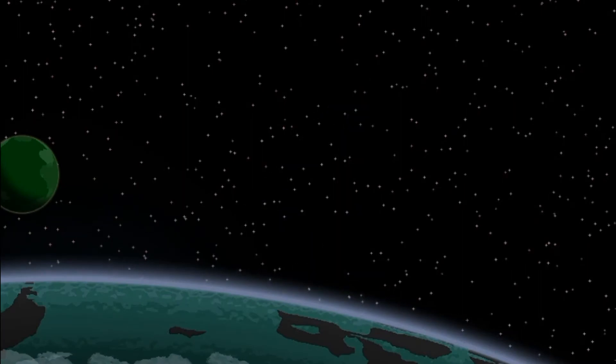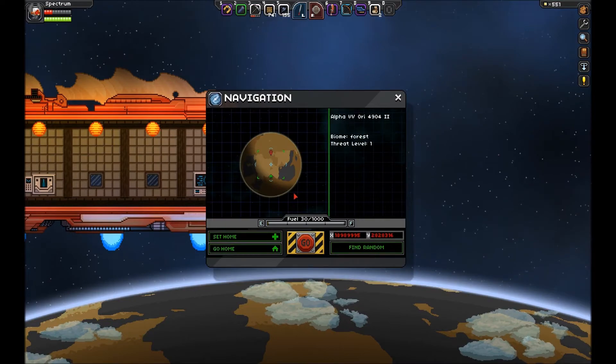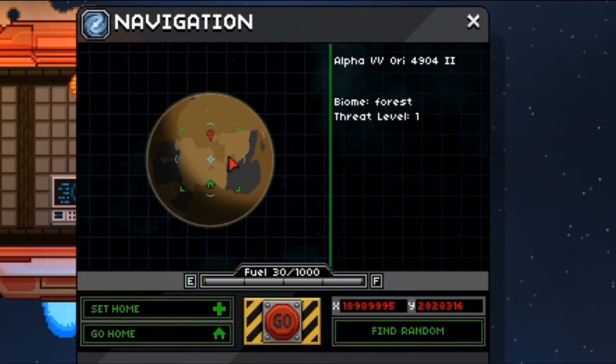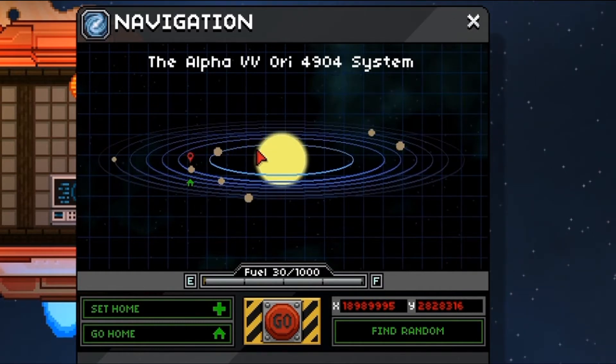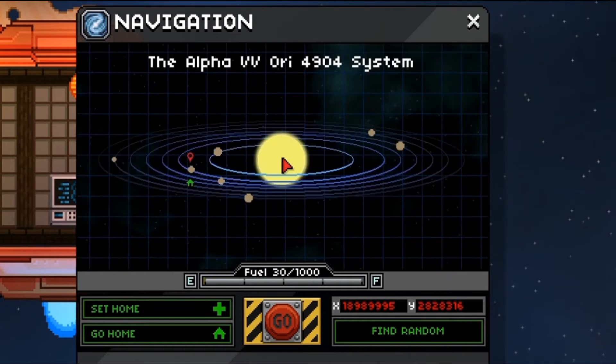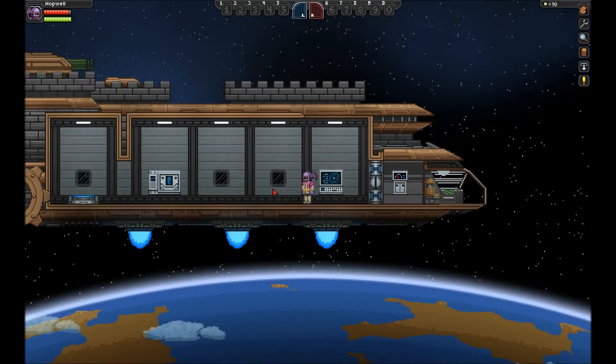Number 4: This may seem obvious, but I'm going to say it anyway because I sat there for probably five minutes whacking my keyboard and got pretty mad because I couldn't figure out how to zoom out in the star map. Right-click and it will take you out so you can see more.